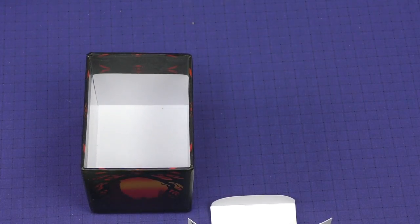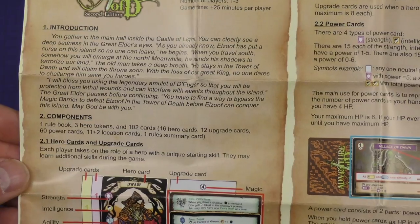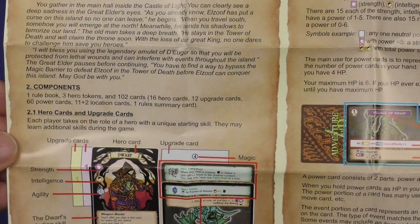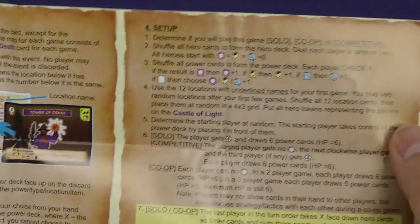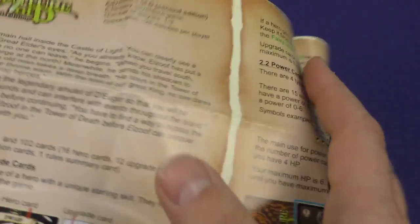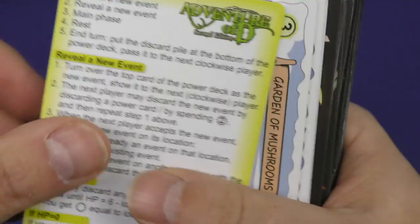Alright, let's take a look at our rules pamphlet here. We've got our intro, our list of components, where it goes into more detail — the hero cards and upgrade cards, the power cards, the location cards, a number of keywords, and a setup section. Let's take a look at these cards, which is going to be the primary component of the game.